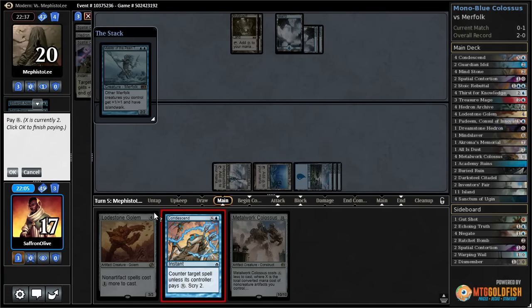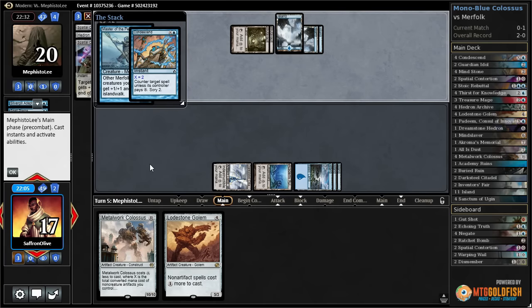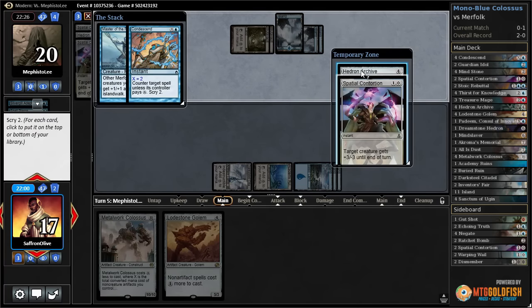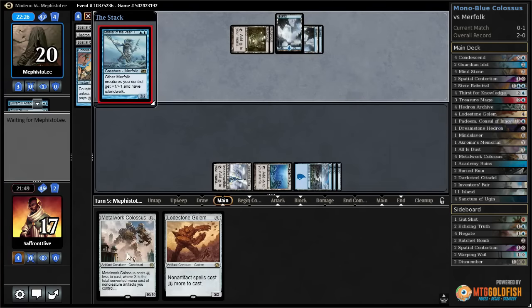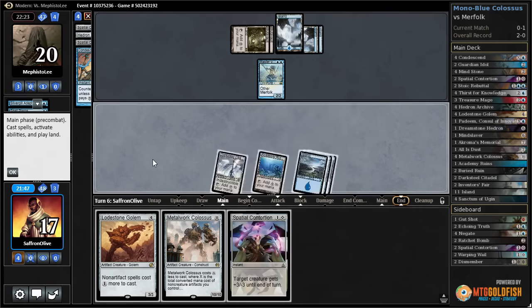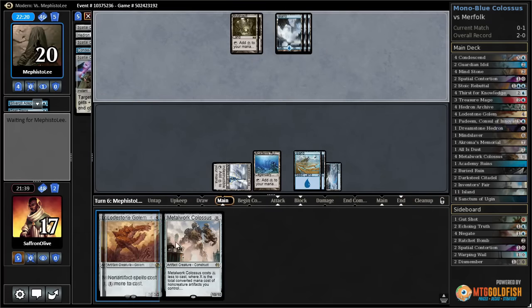I think we have to Condescend just to tap our opponent out - they can pay, but they can't attack with Mutavault, and we get to scry. Opponent pays, gets a Master - hopefully we draw into more removal. Put on top. So kill the Master, pass the turn. An extra land there would have been decent.